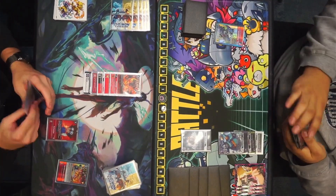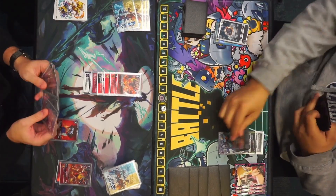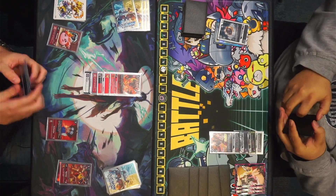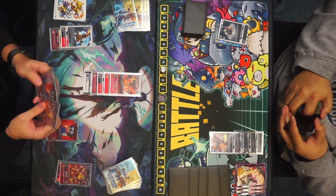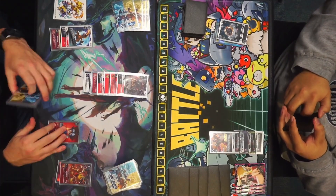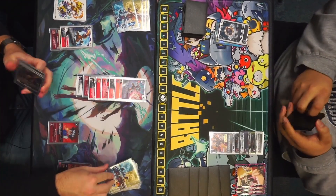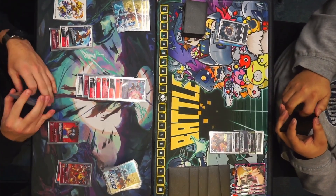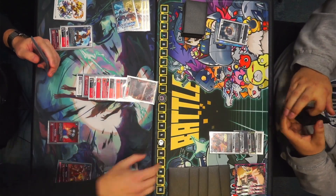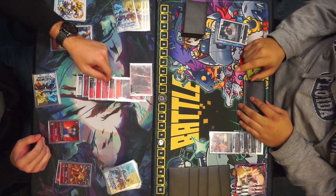Will goes into Agumon X for more cycle, sends X-Antibody underneath, goes into Greymon to choke — not a bad play, buys himself another turn. Will is very efficient, he knows what he's doing. He's just going up his line. There's the MetalGreymon; unfortunately does not have any stack protections, which is a little scary, but does see MetalGreymon X so I think we're about to see him swing face for a lot.